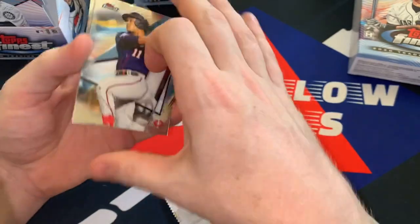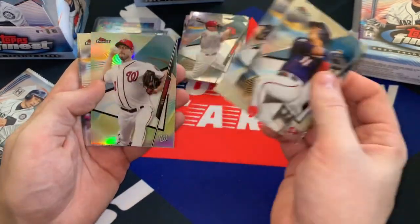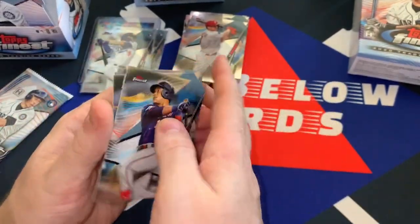So there's what looks like a refractor in here. We've got Jorge Polanco. There's James Paxton. So there's a refractor of Max Scherzer — just a base refractor. Got Ryan Braun and then Masahiro Tanaka.